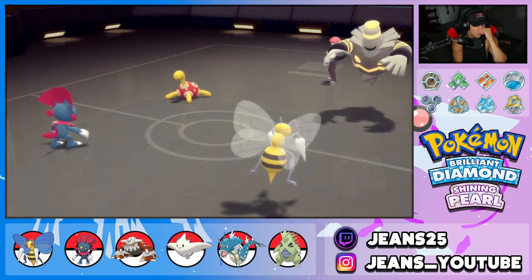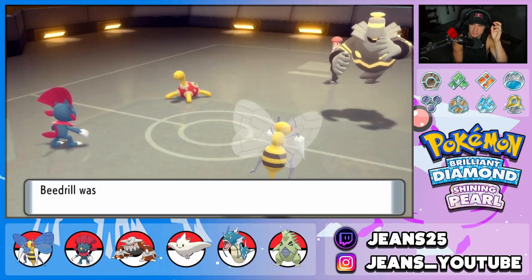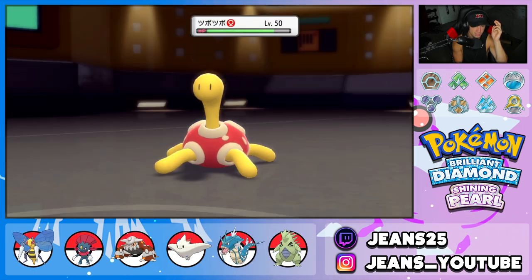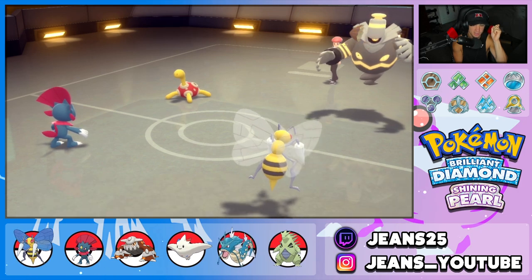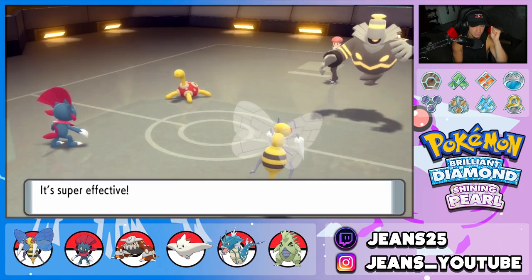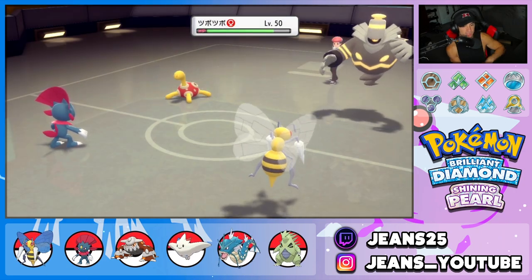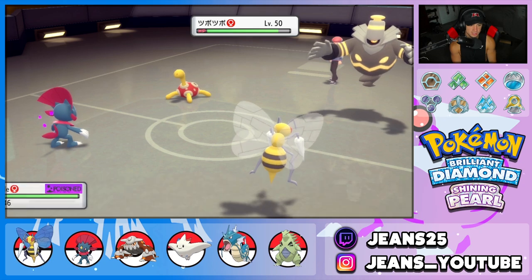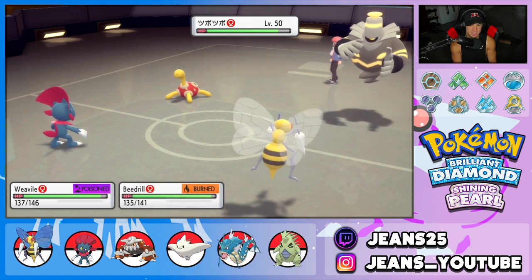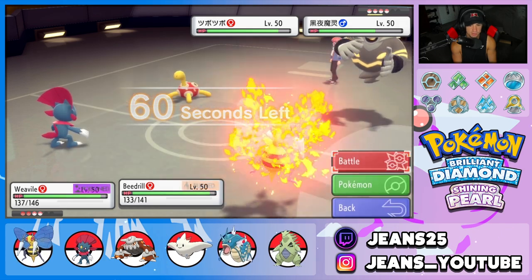Shuckle uses Withdraw, dealing chip with Infestation. Beedrill gets burned — the Swords Dance doesn't really do much anymore, and that Shuckle is going to be a real pain. Night Slash pokes out some damage, but his Pokémon is eating it all day with a berry. He burned my Beedrill just like that — going for Night Slash now, and at least we know he's not holding a Mental Herb.